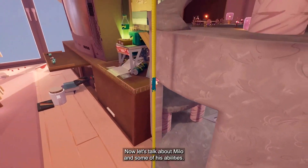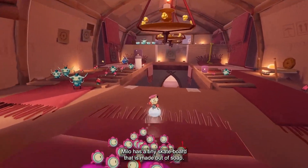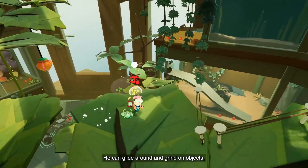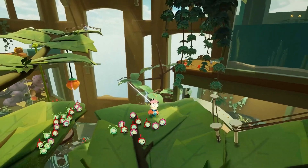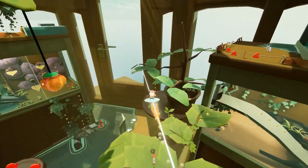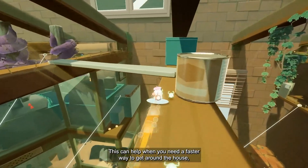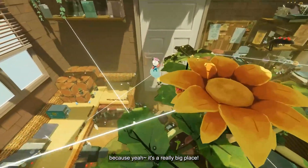Now let's talk about Milo and some of his abilities. Milo has a tiny skateboard that is made out of soap. He can grind around objects, providing great shortcuts if you know how to look. This can help when you need a faster way to get around the house — because yeah, it's a really big place!